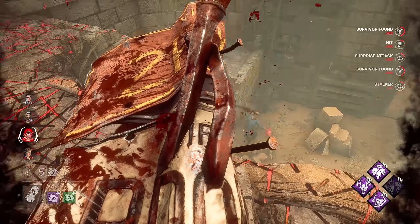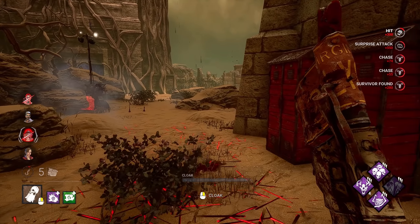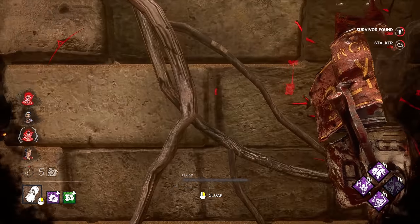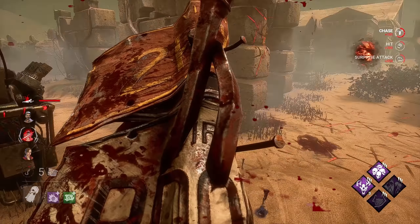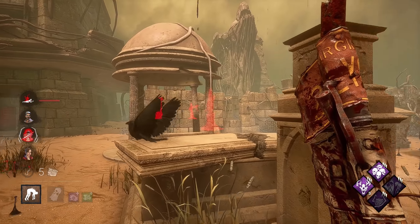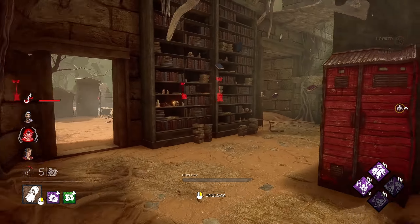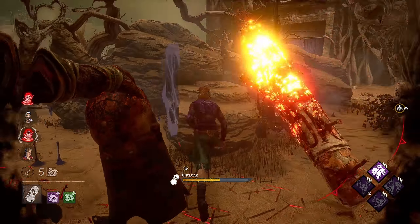I don't see a lot of totems being worked on, and I can come up here and stop them from healing fully for free. Though I do have to go up the stairs, which is kind of a pain. We're definitely going for two hits here. We also don't really have to worry too much about boons with this build due to Thrill of the Hunt, which is really nice. And we got another person caught off guard right here.